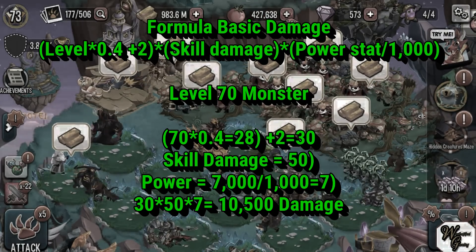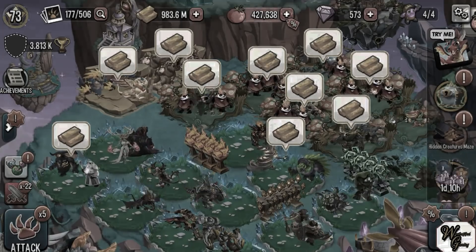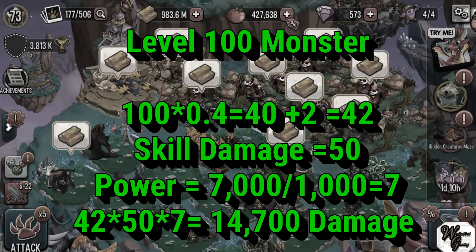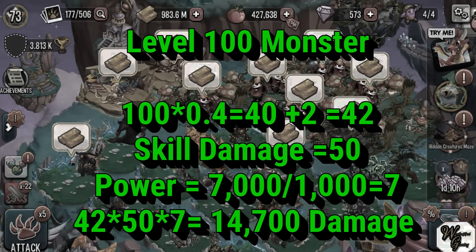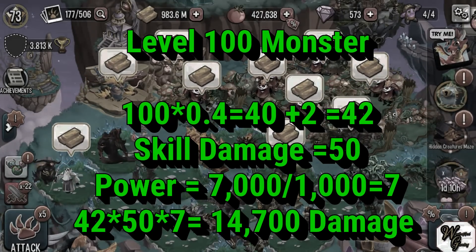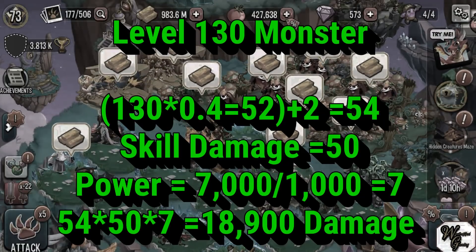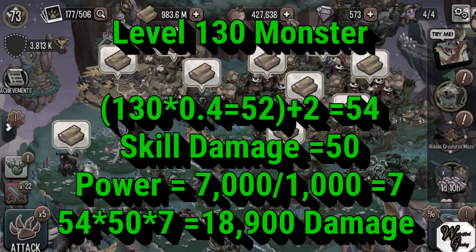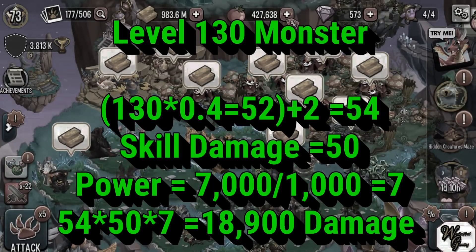Now let's say that same monster is raised to level 100 using the exact same skill with the exact same power level. 40% of 100 is 40, plus 2 gives 42. So 42 × 50 × 7 = 14,700. Taking it further to level 130: 40% of 130 is 52, plus 2 gives 54. So 54 × 50 × 7 = 18,900 damage.